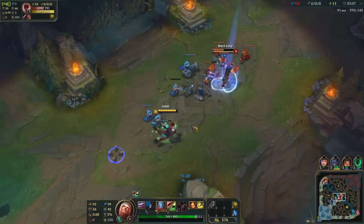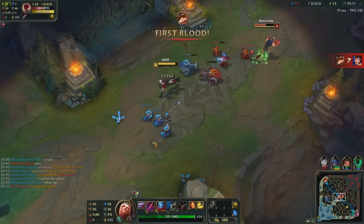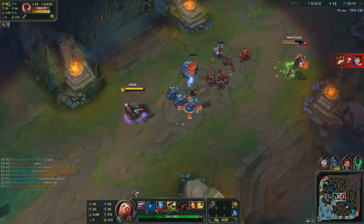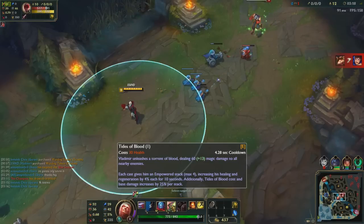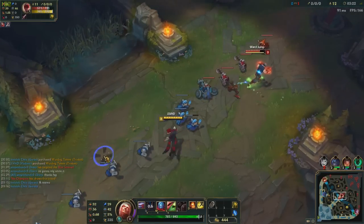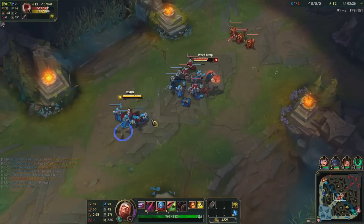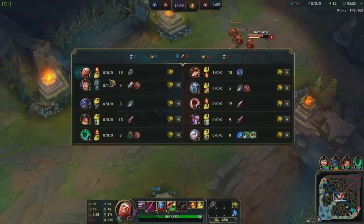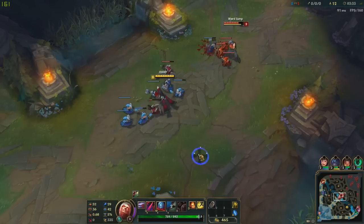It's good to keep stacking my E as well, just to get that empowered stack — increasing his healing and regeneration by four percent. That's really nice. It looks like it's team against Garen — oh man, that's gonna be a pain. Let me rearrange the ability order — there we go, I think that should be good.